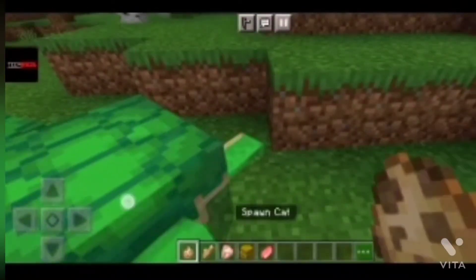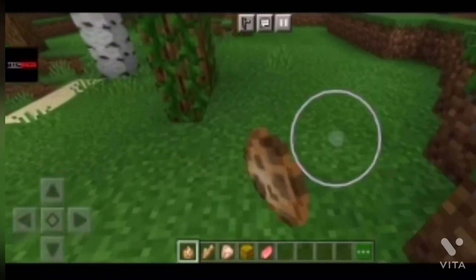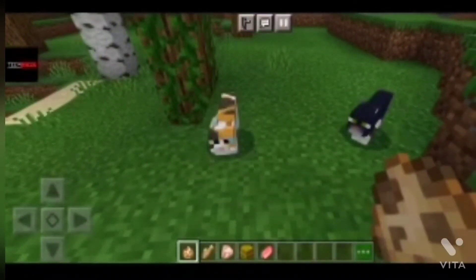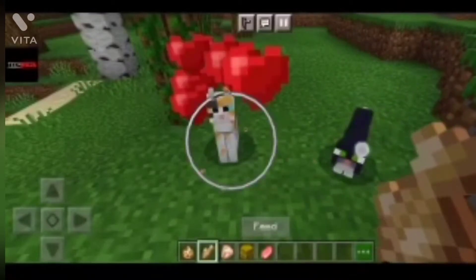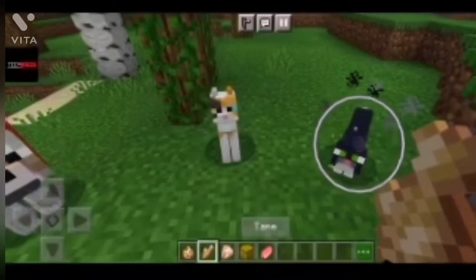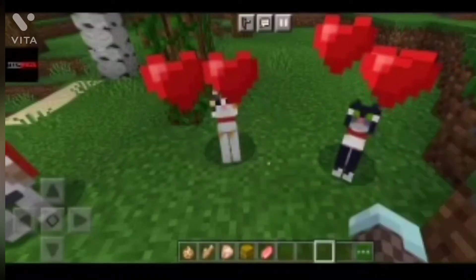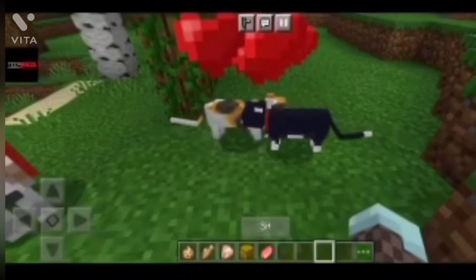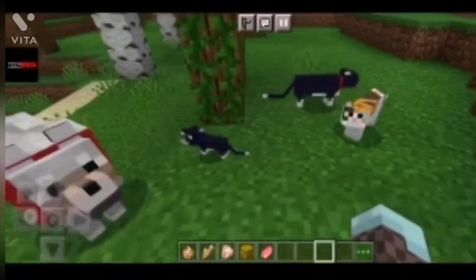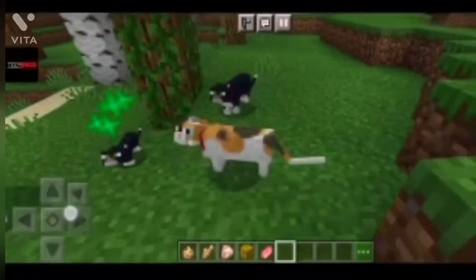Next is cats. We have to tame them first with raw cod until the hearts come, then we have to give them raw cod and they have to stand up and they will make a kid. There is a black kitten — feed him!